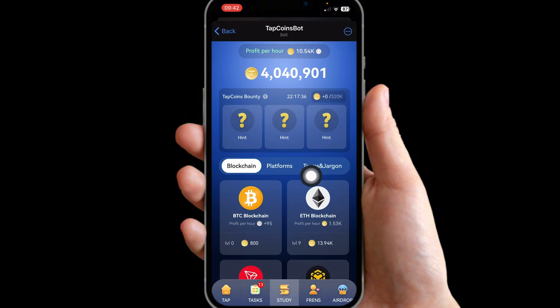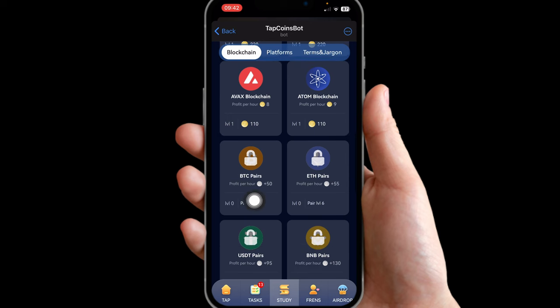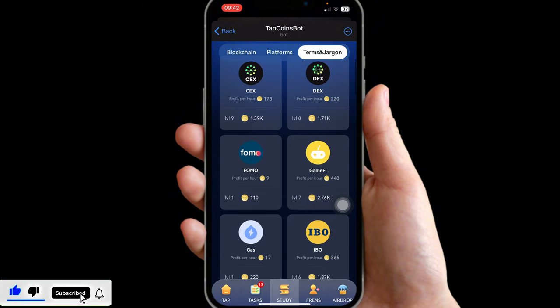The first card on our list is going to be called BTC Pair — that's going to be on the blockchain category. Scroll all the way up and you can see BTC Pair right here. Right now it's locked, and we have to level up our Pairs to level five.